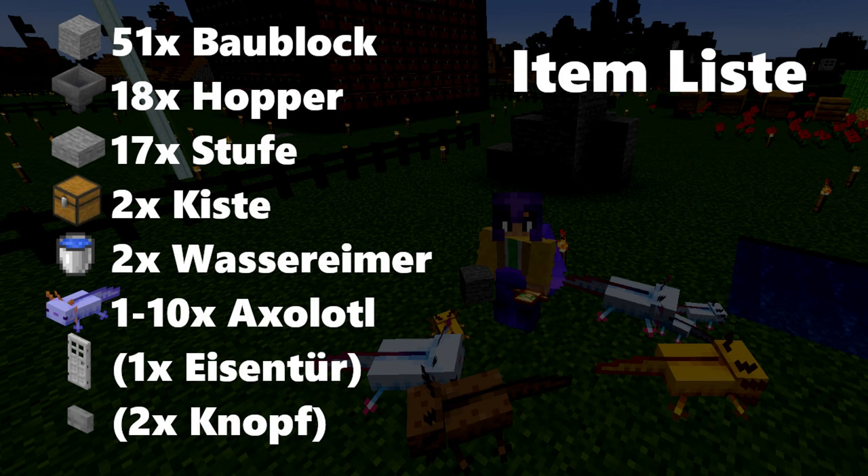But first the material list — you already see you don't need many items. It's very cheap to build and with the axolotls you can start with just one or you can use up to 10; I wouldn't recommend to use more. The iron door and the buttons you just need if you want to be safe at your AFK spot — I would recommend it especially on a hardcore world like I do in the video.